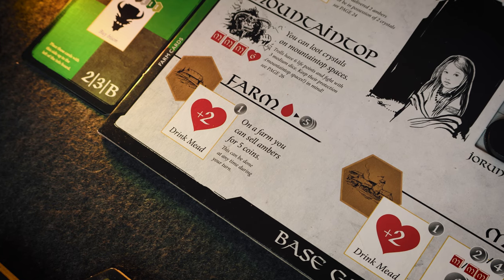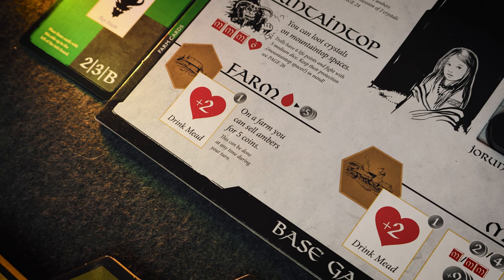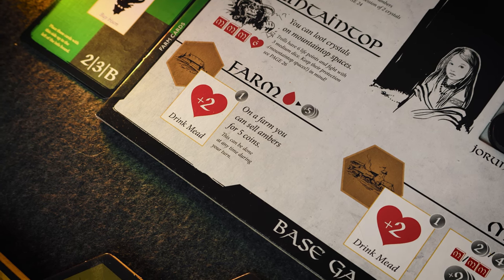Now let's talk in detail about some of the actions your hero might get by standing on special spaces on the board. At the farm, you can pay one silver to drink mead and regain two life points. Another use for amber is you can sell them at the farm to get five silver — helpful if you need silver for recruitment but don't have your warriors working at the moment. You can also buy a bison at the farm.